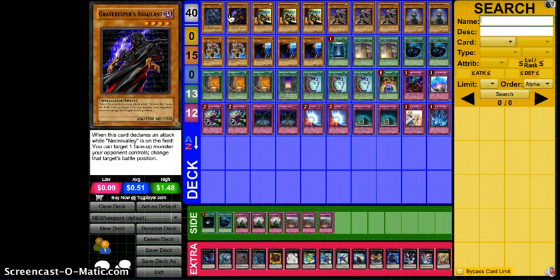I chose to still run one Gravekeeper's Assailant — I've always liked this card. It has gotten me out of a lot of problematic situations back in the day. It was like an auto-out to Shi En and an auto-out to a lot of monsters, good against Dragsack tokens — flip them to attack mode and beat over them. So I felt one was just fine. I don't know if it'll remain in the main deck, but I feel I will still run it.